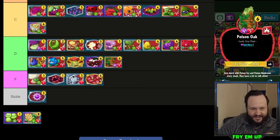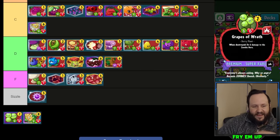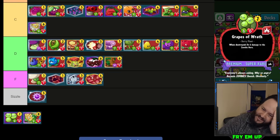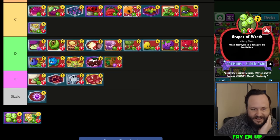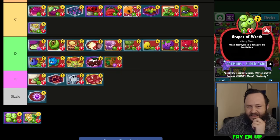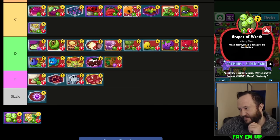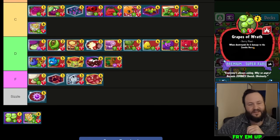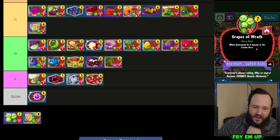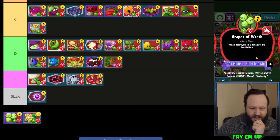Grapes of Wrath — we used to love doing Dandelion King on turn six and then Grapes of Wrath on seven. The more I've tried that over the years the less it's been working. Games just go fast; this isn't a reliable finisher. Not very good stats for a seven-cost card, and doing six damage is not super reliable because they can get blocked or they can chump block the Grapes of Wrath with small zombies. D-tier.